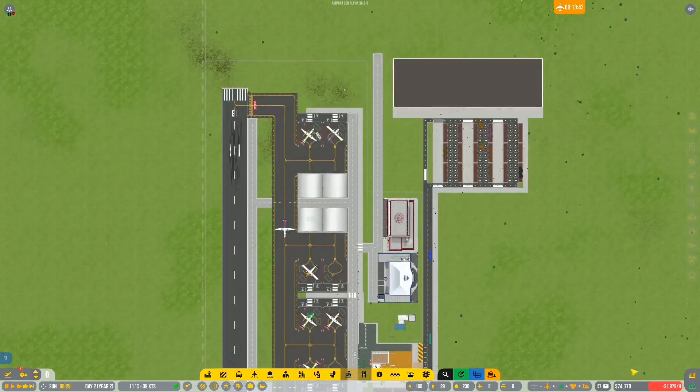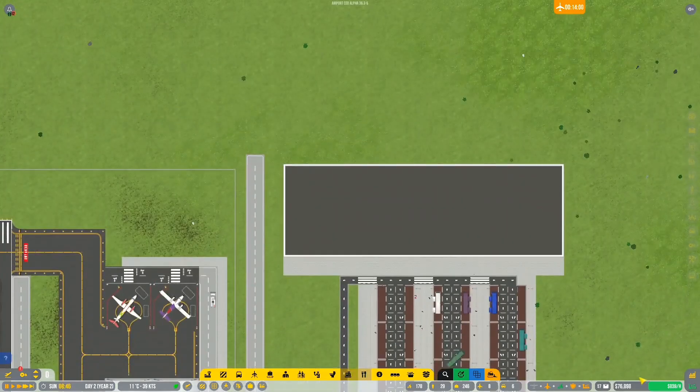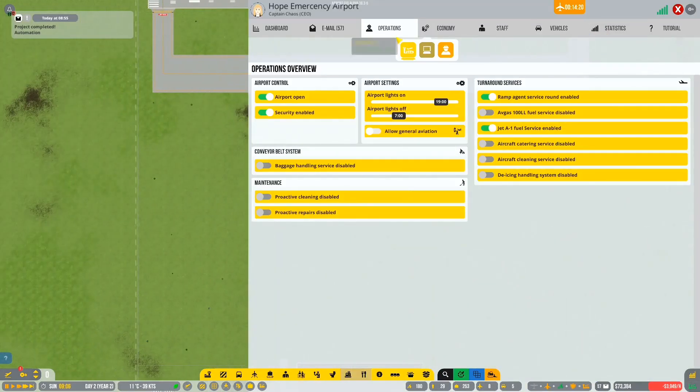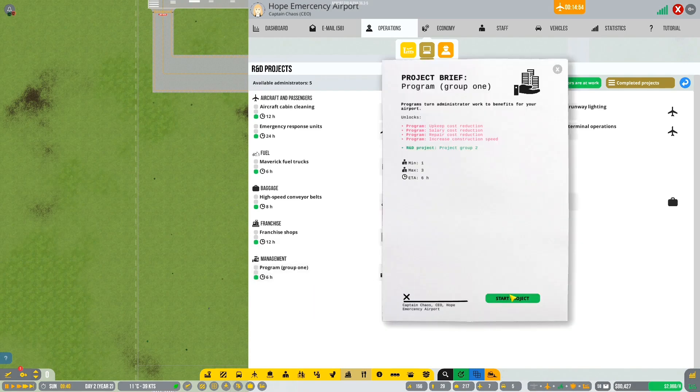Are we doing automated repairs now? Proactive repairs needs the maintenance R&D project. Okay, automation is done so now we can actually move ahead. Let's quickly get the maintenance R&D project going. Program group one - anything for maintenance? Honestly not - let's get program group one then.